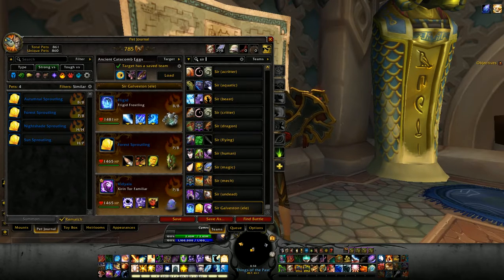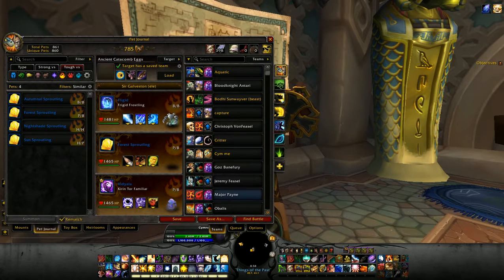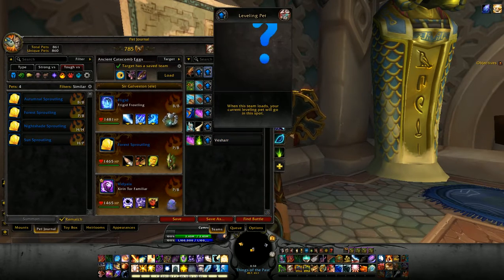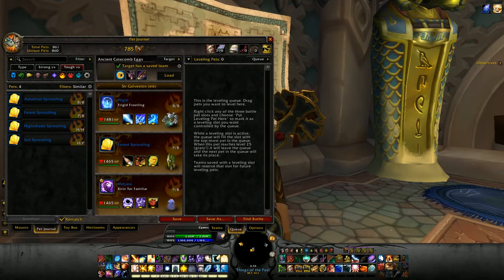Either way, I think this is a particularly cool add-on with a lot of functionality — I really do recommend it if you are an avid pet battler. As you can see, these are all the teams I have saved; the more general ones, and those with an arrow are power leveling teams. Whenever you load one it will automatically load the leveling pet you have in your queue. I don't have any at the moment, but it's the beginning of the month so I have a few patrons who will be sending me a pet to power level — that's one of the perks under my Patreon account.